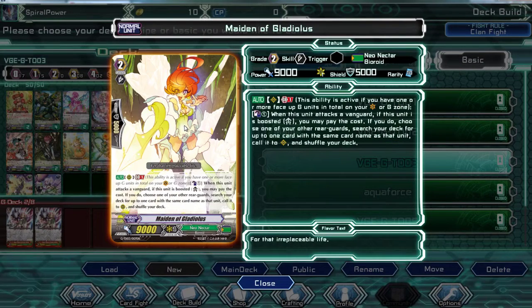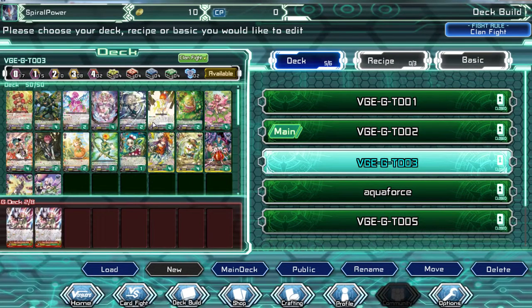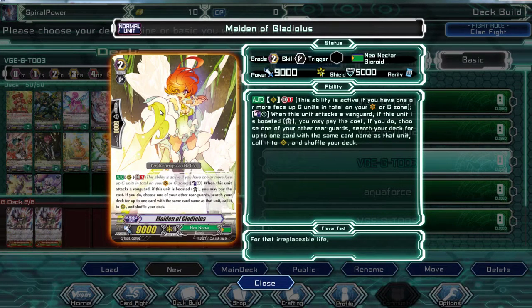And this card, Maiden of Gladius — one Generation Break, one Counter Blast. When this unit attacks the Vanguard, if this unit is boosted, you may pay the cost. If you do, choose one of your other rear-guards and search your deck for one card with the same name and call it to rear-guard. That's nice. So it's just calling cards with the same name.